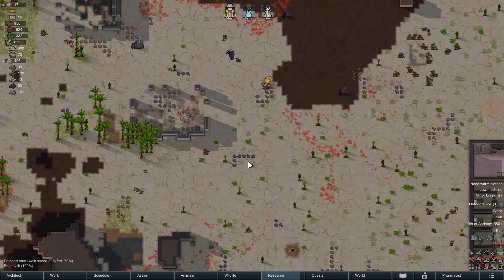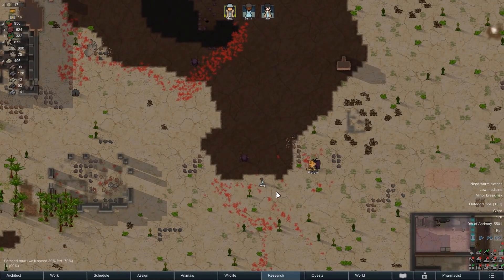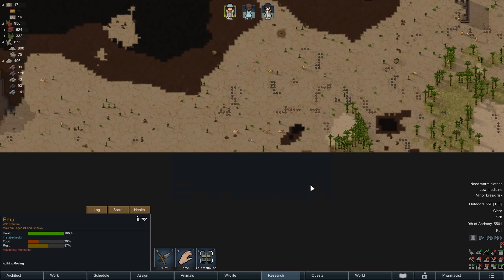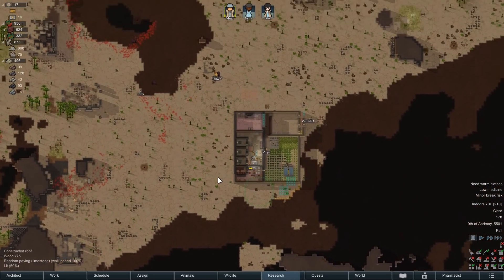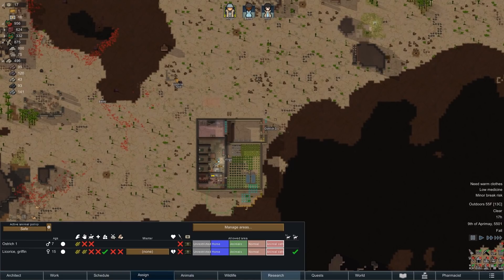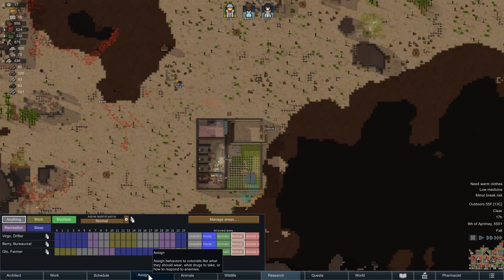I sent some people out and then — mad emus! Hold on, where are you going? Are there emus anywhere nearby? Three emus — that's actually not great. Emus are kind of hard to kill. Forget about the elephant; why doesn't everybody just come inside? Animals, why don't you come into the safe zone? People, come into the home zone. Yeah, that's fine.